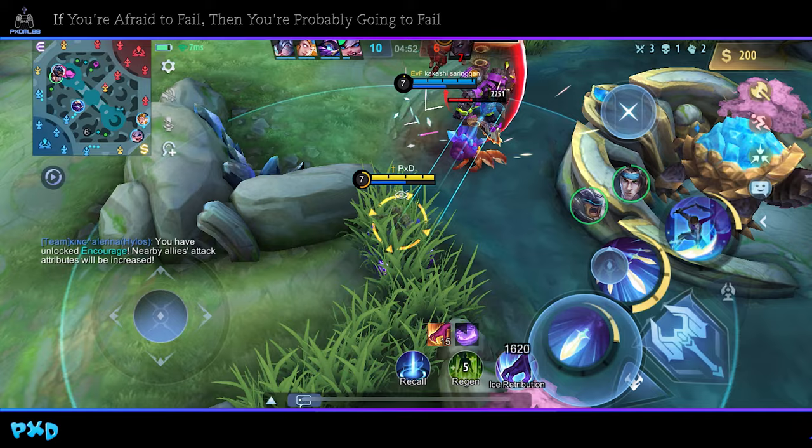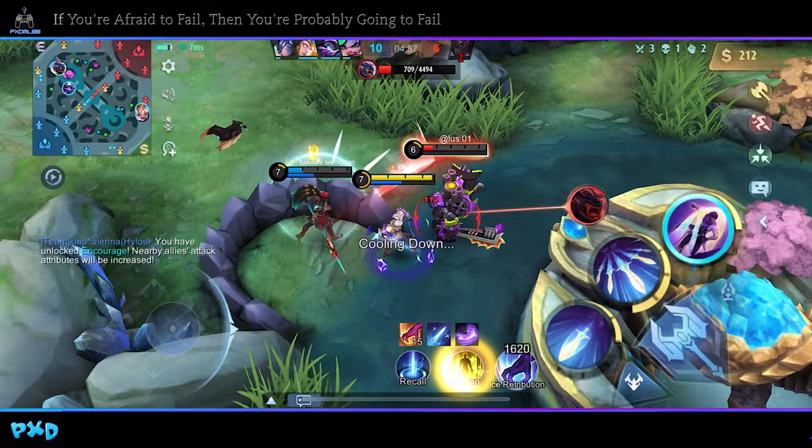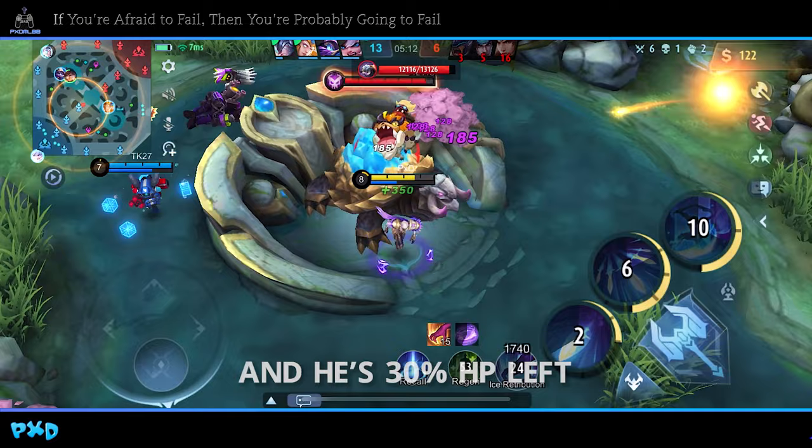This is the time we have been waiting — take him first and analyze the situation. Since Cyclops already burst him down to 30% HP, finish him easily just using our basic attack.